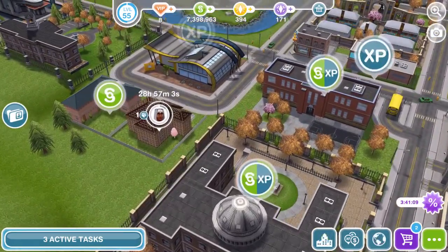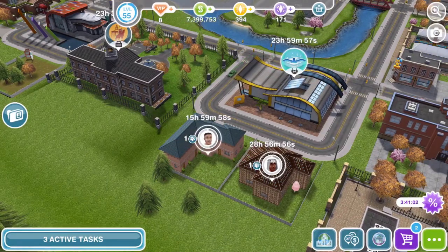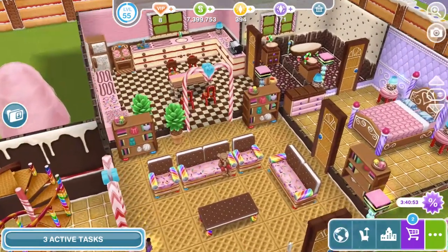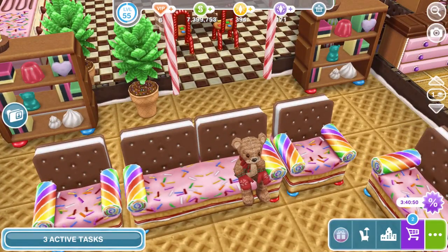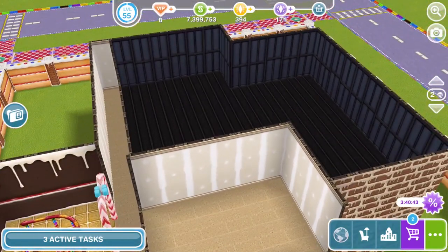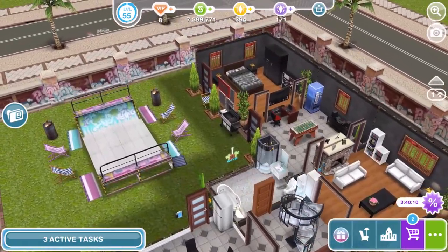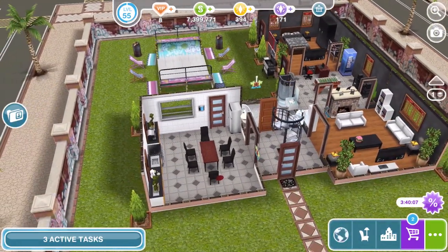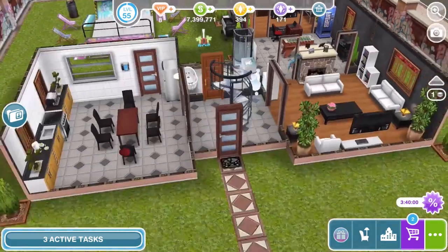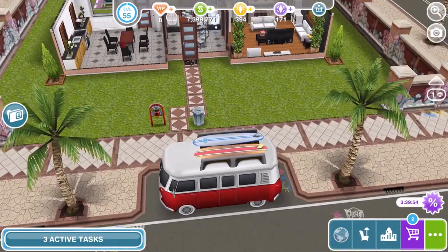There are a couple of houses back here as well. This one looks like a gingerbread house — it's just full of gingerbread furniture, a fairy, and a little living area. Tiny little basement not doing anything, and the beginnings of something built upstairs. And this one is the skate park house — the last house on mainland. It's got the beginnings of an upstairs, and we have the surf band out the front, which is cool.